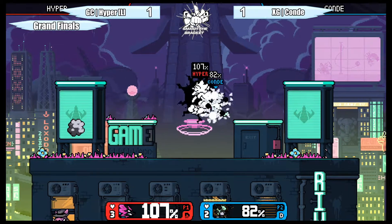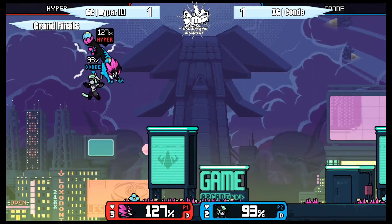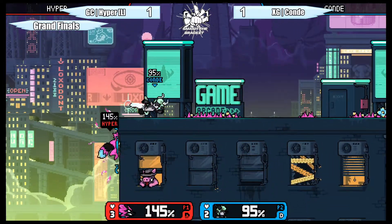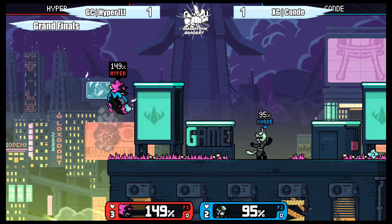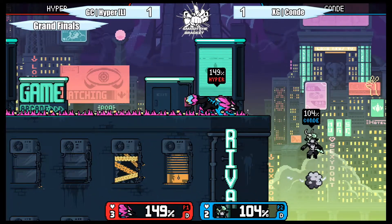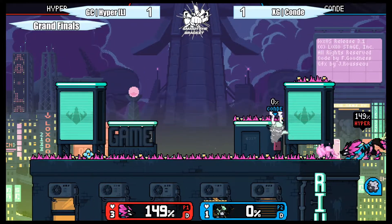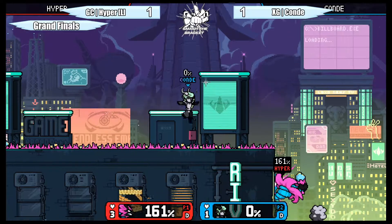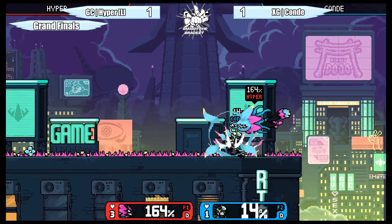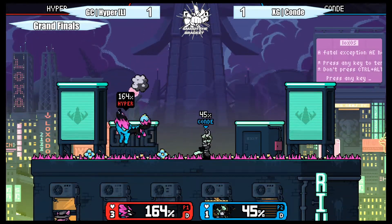Going on the offensive now — that's definitely something different we're seeing from Hyper; he's being a lot more defensive but not leaving that aggression that was his signature in bracket runs. He's generally a very aggressive player, which is impressive from a zoning-type character like Sylvanos. He just makes it work — he just loves to get in people's faces and start wailing on them non-stop. That conversion was amazing — 42 damage off of just a couple hits.